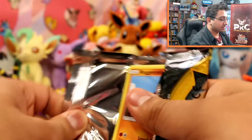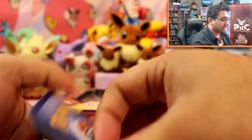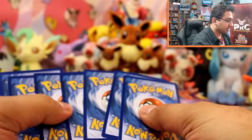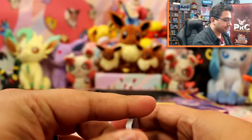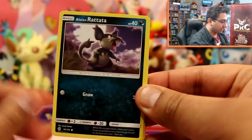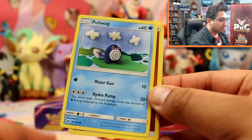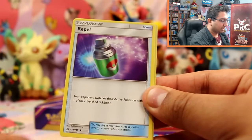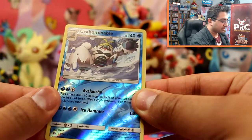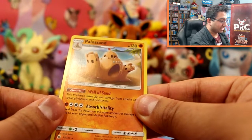So far Glaceon's been a great pull — I think the Mega Ampharos has been the really good pull so far. These boxes haven't been unkind to me. This is Sun and Moon. Last pack in this box: Roggenrola, Alolan Rattata, Chinchou, Paras, Poliwag, Fighting Energy, Professor Kukui, Corsola, Repel, Abomasnow, and a Palossand rare.